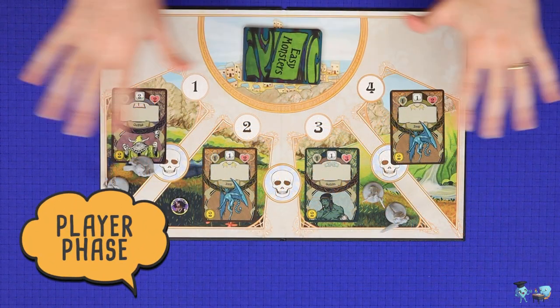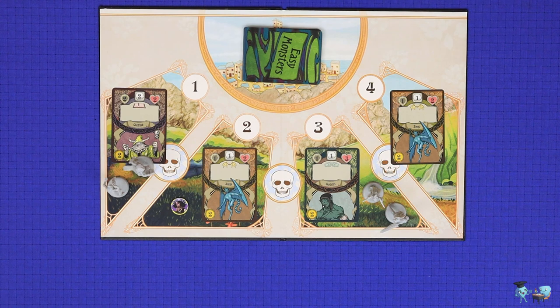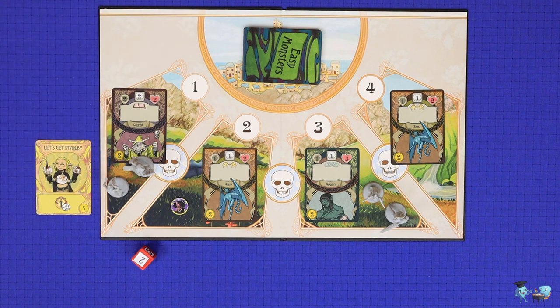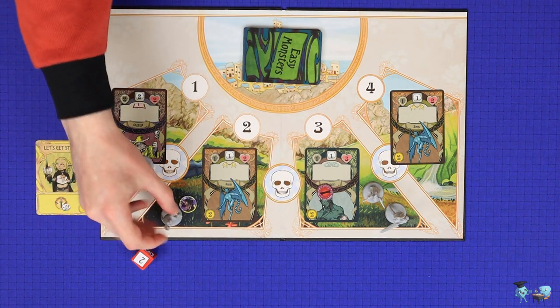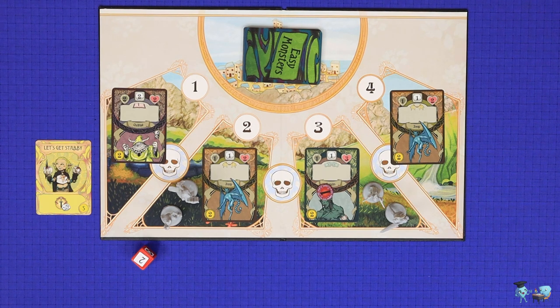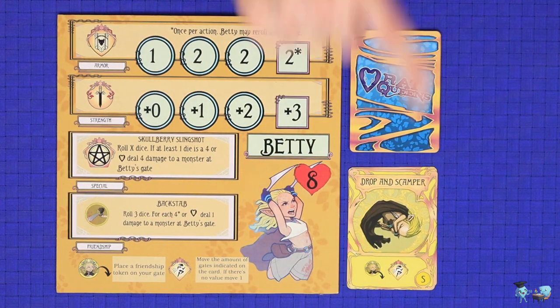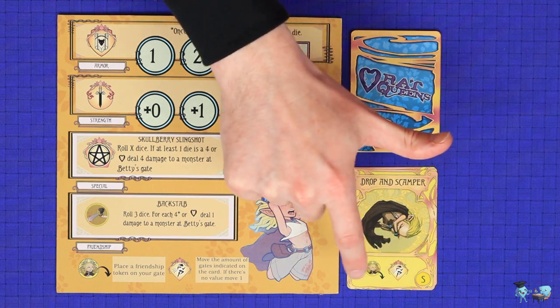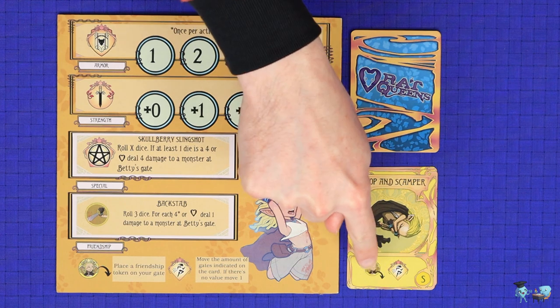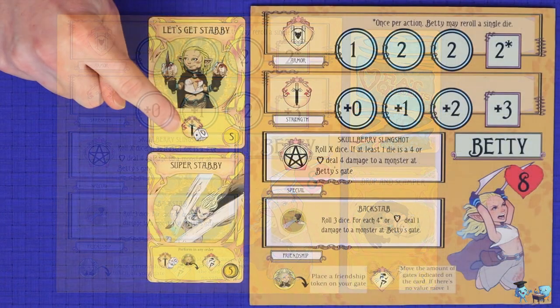In the player phase, players will work together to try to kill all of the monsters currently on the board. There is no set turn order; different Queens may take different actions in whatever order they wish. There are two main types of actions: players may play cards to resolve the action on the card, or they may use friendship tokens placed on the board to invoke friendship powers. To use a card action, the player discards a card from hand and resolves the action associated with each icon on the card from left to right.